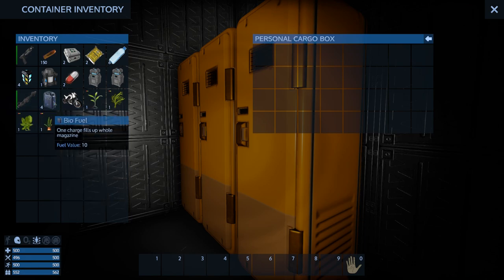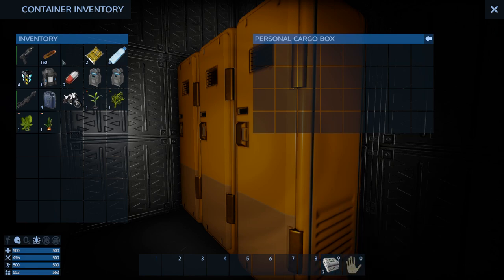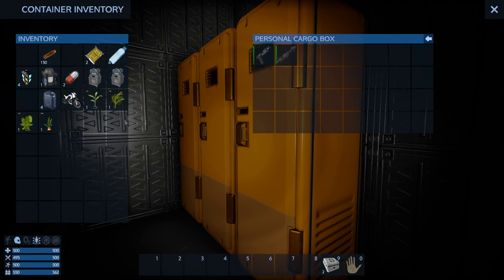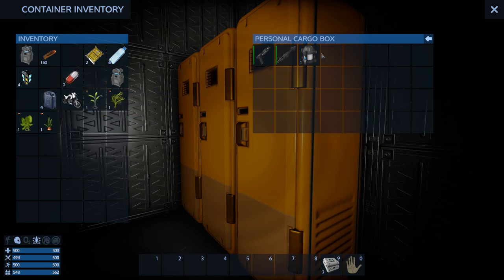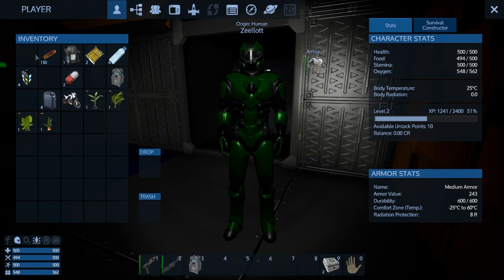Let's check our personal cargo box. We've got a drill, some biofuel, a portable constructor, and a motorbike. Let's load up our starting equipment — we're going to need those. Put the motorbike down for now.